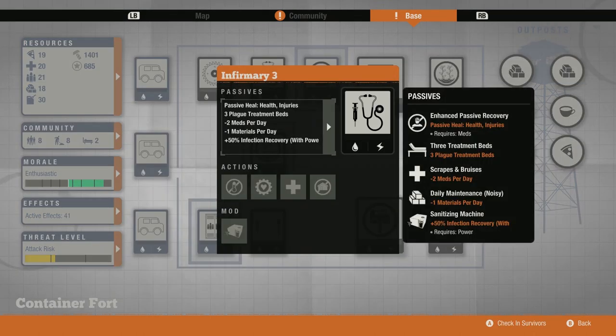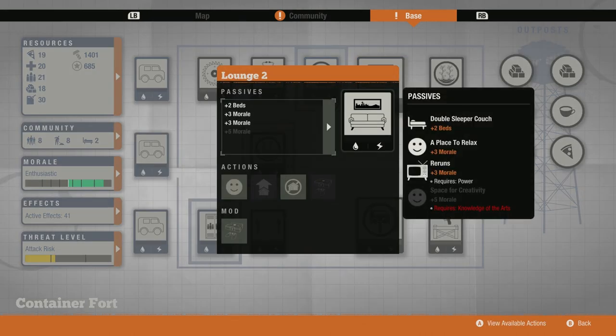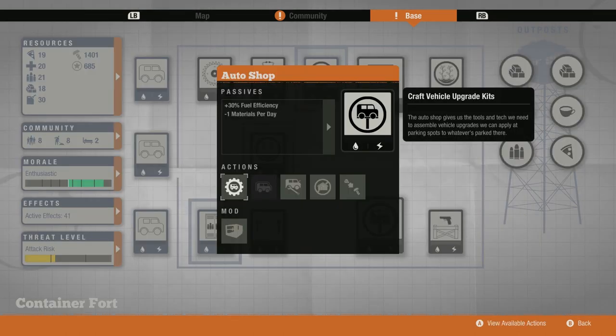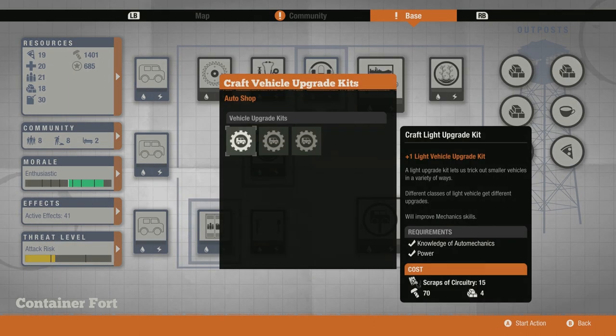To the right of it, we have an infirmary — always have an infirmary so that you can recover from injuries. Down below, we've got a kitchen for the extra stamina and morale foods that you can cook. Then for the large facilities, of course I've got to have my lounge, which gives you huge morale bonuses plus it lets you play Xbox if you've got the OG Xbox mod. And the new addition is the auto shop for the second large facility. I chose the auto shop because I really like the passive 30% fuel economy, but it also allows you to build vehicle kits, which can be used to upgrade your existing vehicles.